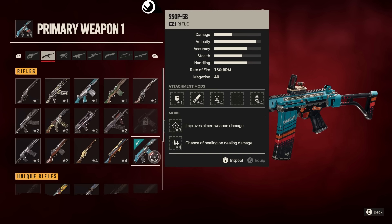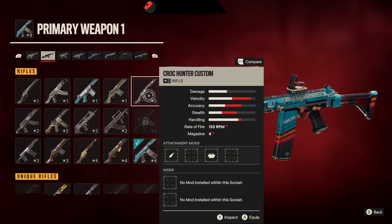You land headshots and boom, they're melted. They don't even have a chance. You knock them down really fast as you guys are seeing in the clip. One by one they fall — they cannot handle the SSGP-58. So there are currently a total of three weapons that are contenders for best weapon in the game.